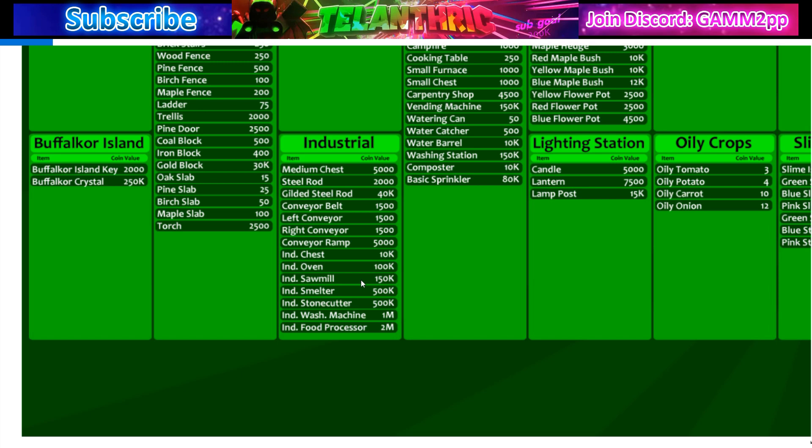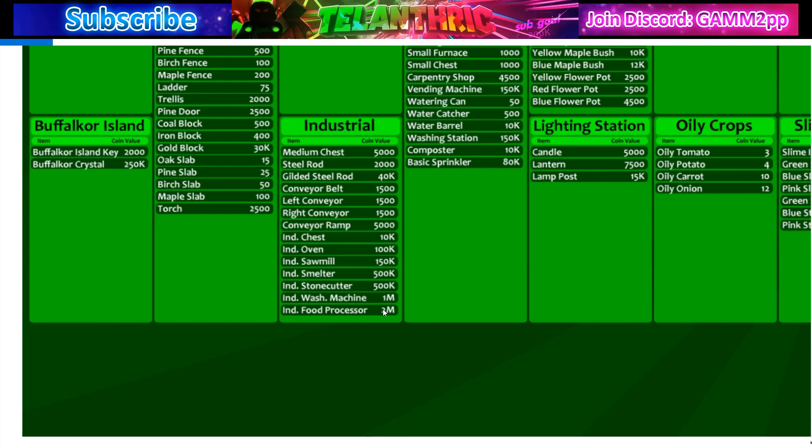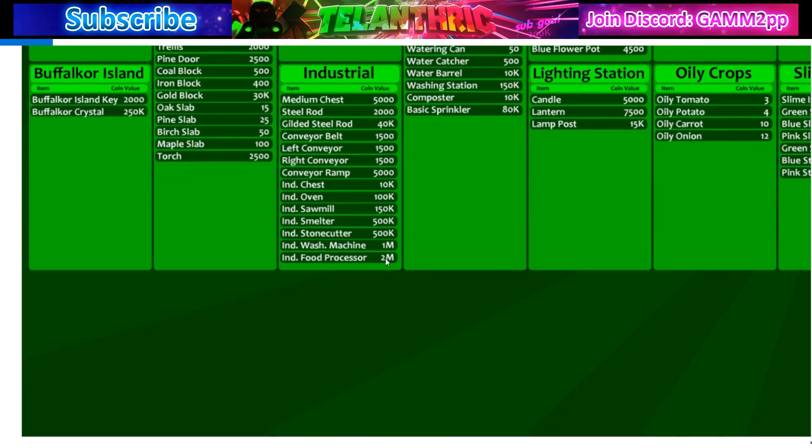For industrial items, conveyors and similar things aren't very expensive. The gilded steel rod is 40k. The popular trade items are: smelters at 500k, stonecutter at 500k, industrial washing machine at 1 million, and the industrial food processor at 2 million. I'm not sure if the food processor will drop again — most of the update hype seems gone but it might go to 1.5 million; it'll probably stay at 2 million.